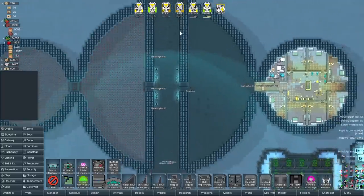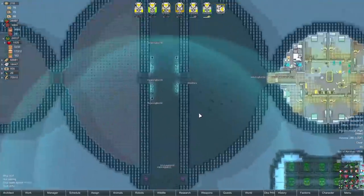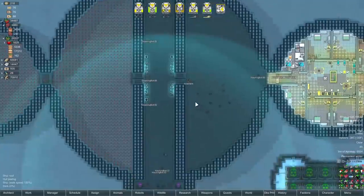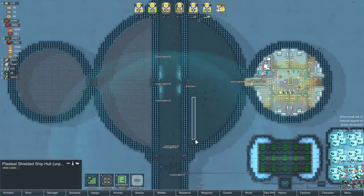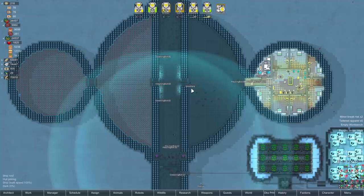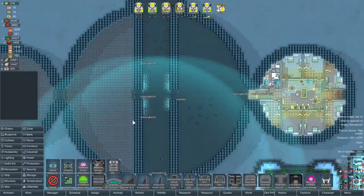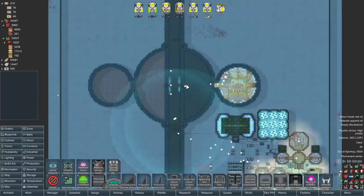First thing we want to get down is engines. Like I said, we're going to do internal engines this time around, so we're going to dig out the center section and put a bunch of engines on that side. Apparently with a newer Save Our Ship update - maybe it's a planned update - they are changing it so engines all will have to face in one direction. So what we'll do is probably just dig out this side first and put all the engines facing this way, and if we need more we'll dig out the other side afterwards.